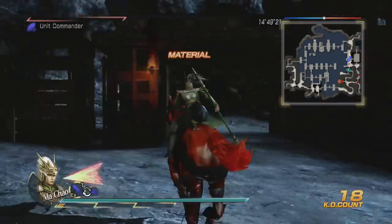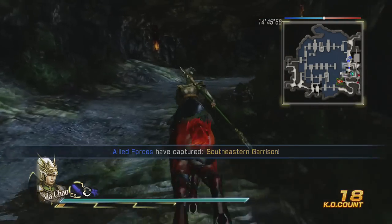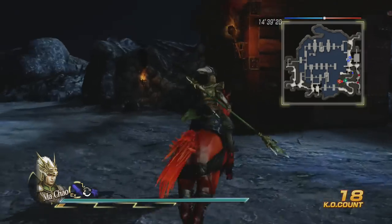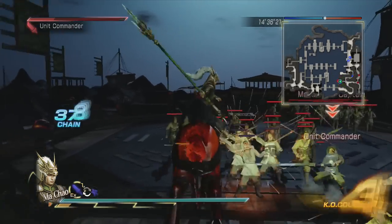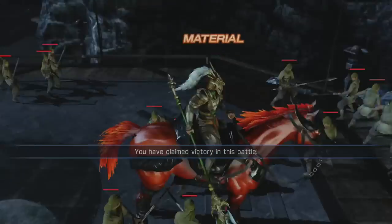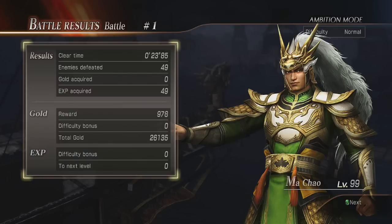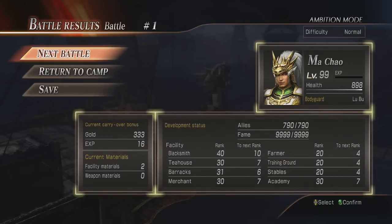When you're doing a material mission, break all the boxes you see and kill all the officers — they all drop materials if you really need them. The reason there are no actual officers I'm fighting right now is because all of the officers are mine. These are basically my stats — I have all of the allies in the game that have names: 790 allies total, and maximum fame.